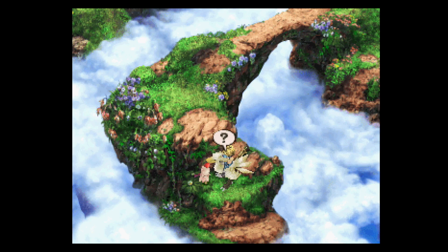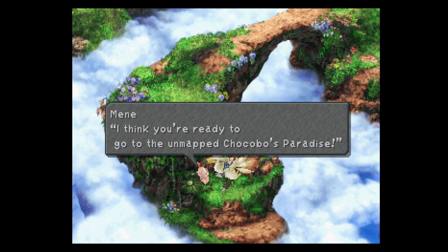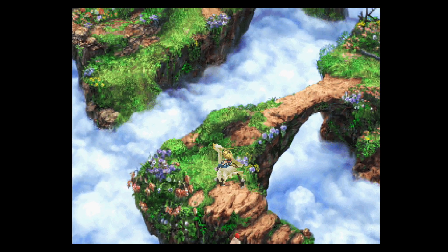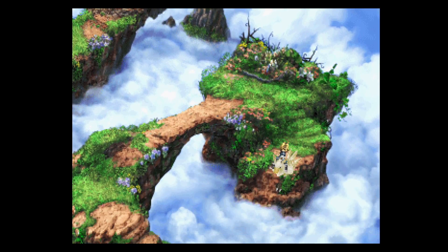I'm going to pause and do this off screen. I'm going to come back when I find the last three chocographs, which, by the way, are the last three chocographs in the entire game, if I'm not mistaken. Choco said he already dug up all the chocographs here. I think you're ready to go to the unmapped Chocobo's Paradise. I got all the chocographs — that's nice.